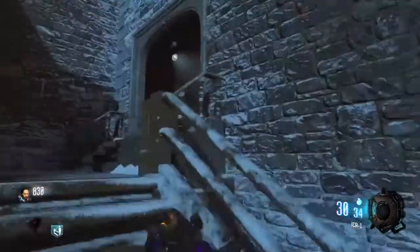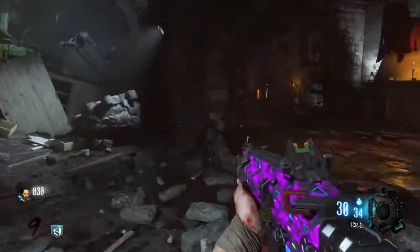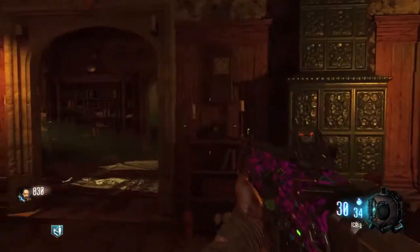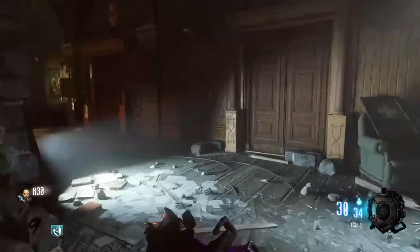This last one is in Samantha's room — it's pretty easy, the easiest one to find. You go in here and it's just there on the chair. And there you have it, the hidden song starts playing.